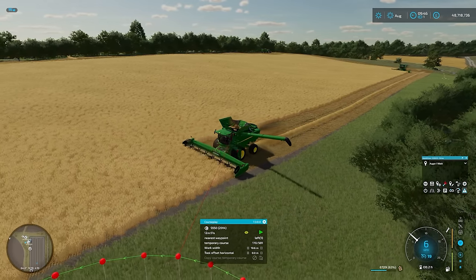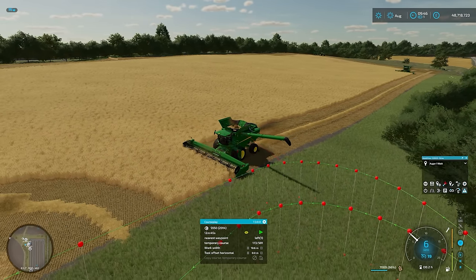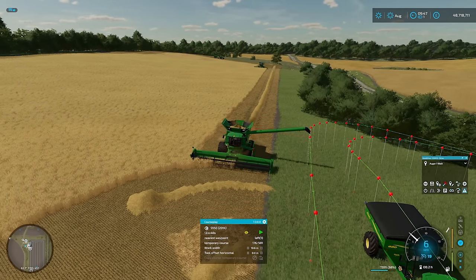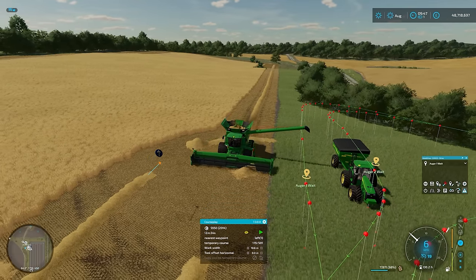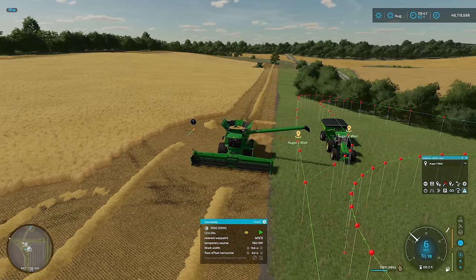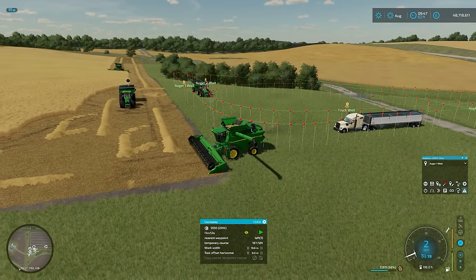We'll let them do their thing. We have just arrived at 60%, which is our trigger point for opening the auger on the combine. You can see just in the top of the screen, auger wagon one has already started running towards the combine. He's just finishing the headland here, so he's going to start on his first up-and-down row. You can see the other tractor is heading down our way.